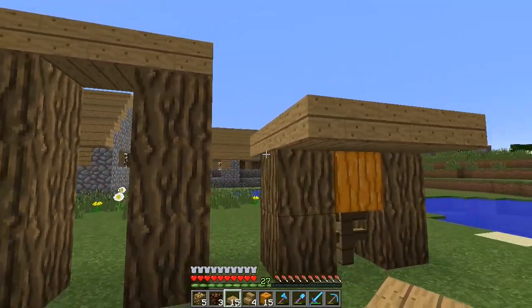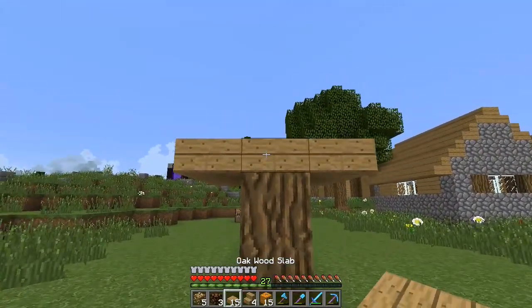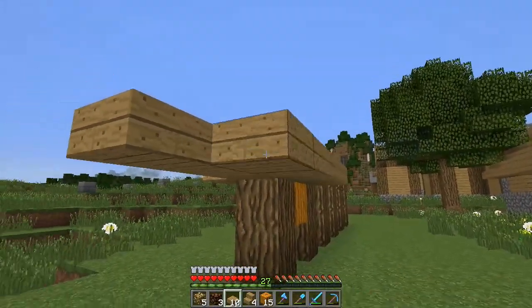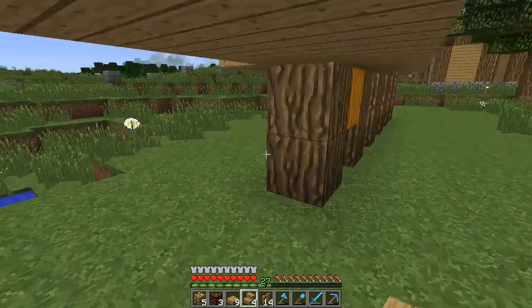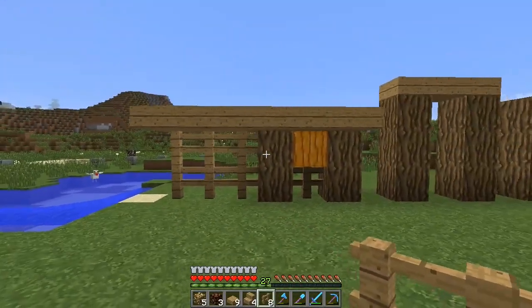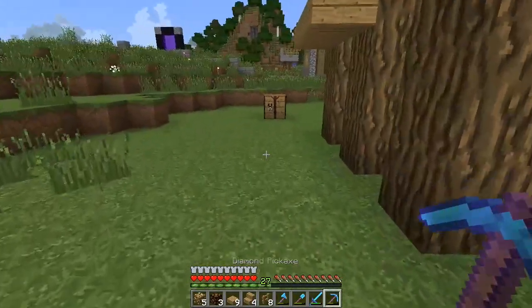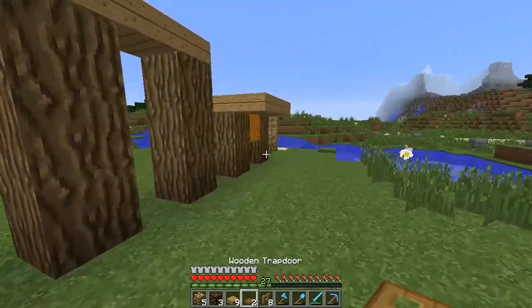Remember this is only one little station — this design is going to extend out with fences in the middle. When it gets to the next station it would look like that. Another thing I'm thinking about is possibly adding trapdoors to kind of hide that section. Let's see what that looks like with trapdoors on there.